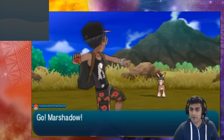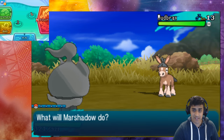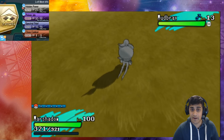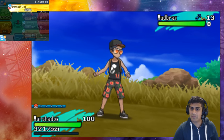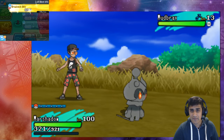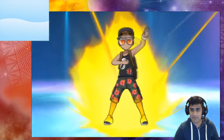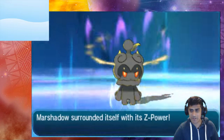We've got a wild Mudbray appearing and we're going to be throwing out Marshadow here. This is actually the first time I'm experimenting with this, so this is my first reaction. We're going to hit the fight button, Z-power up, and go for it. Is it going to change into the Dark type? We're about to find out — looks like little Marshadow is about to charge in there full on.